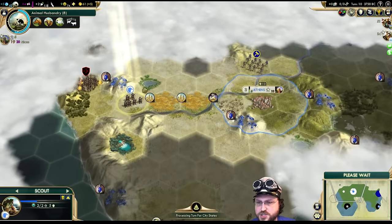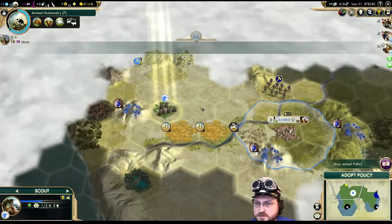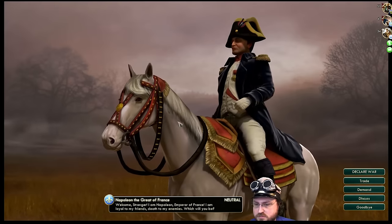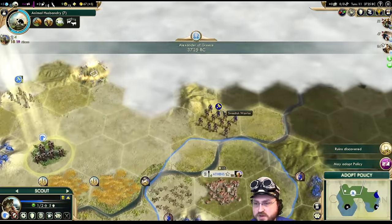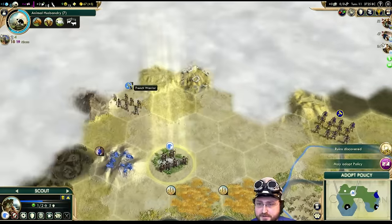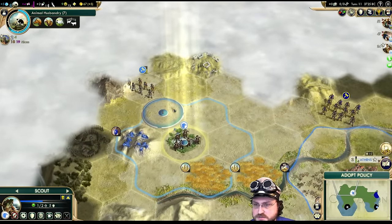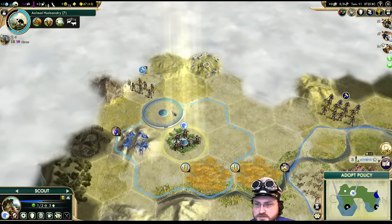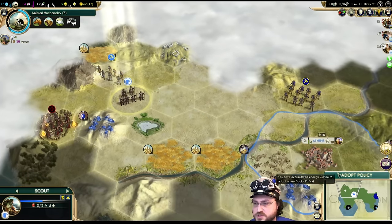Gotta try to avoid that guy — he might take a shot at my scout. Frank! We got the blue background. Have to make sure — oh no! There's no way for me to block him because even if I do this, he's not gonna get zone of control issues.